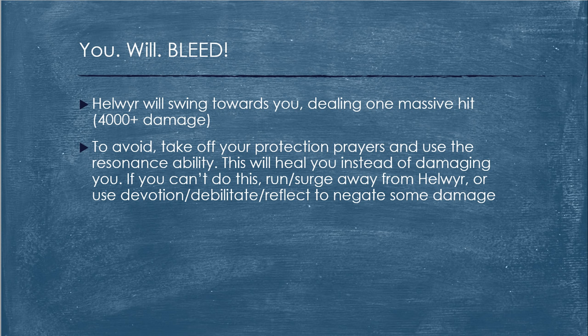The second attack is the You Will Bleed attack. This is the most important mechanic in the entire boss fight, where Helwer will swing towards you dealing one massive hit that can be upwards of 4,000 damage. If you avoid this properly, this is the reason you can last at this boss for an extremely long time without using any food. Helwer will go through all four mechanics one after the other in the exact same order — it will never change. So you will always know when this You Will Bleed attack is coming. To counter this properly, take off your protection prayers and use the Resonance ability when he says You Will Bleed — the attack will heal you instead of damaging you, which will heal you a ton of hit points. You can heal off this three or even four times per kill.